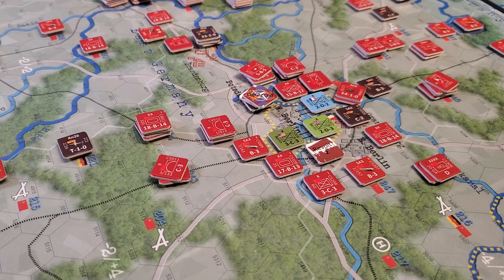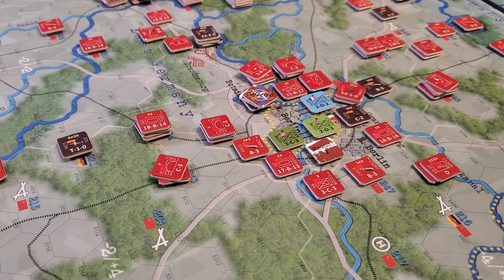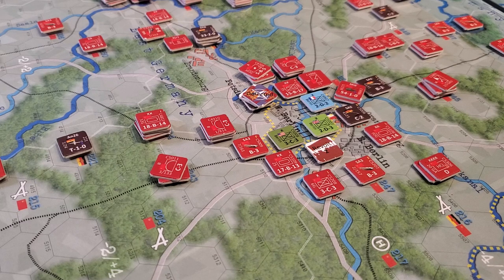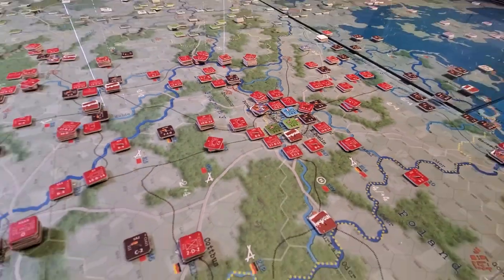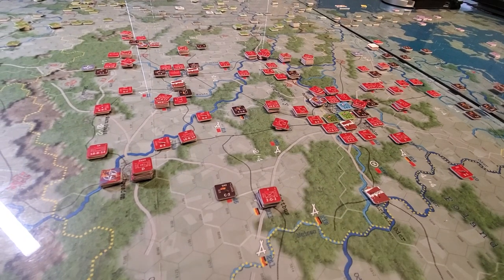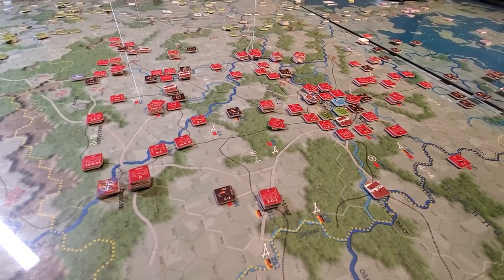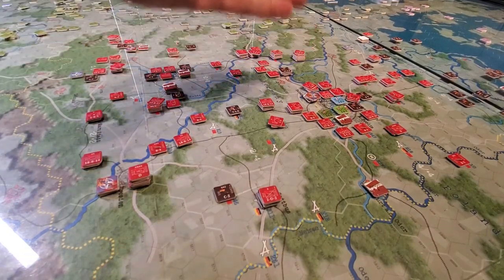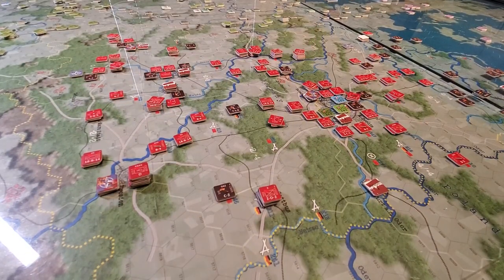I thought it might be interesting for you to have a look at the map and the setup situation. It's an identical setup to the campaign game, except at the very beginning it's considered that every Warsaw Pact country has gone into revolt mode, basically. And there are consequences for that with the game. So the first thing we have to do in a revolt situation is, before the game starts, we're going to roll to see how many revolt markers per country are placed on the map.